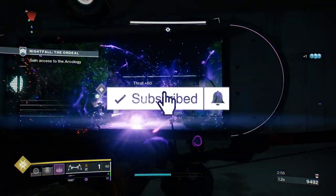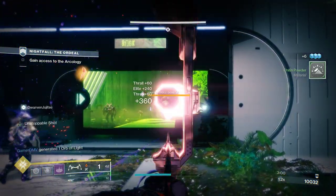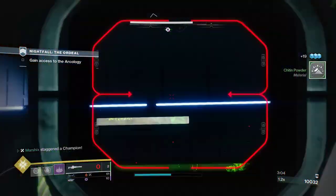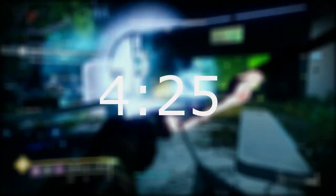Be sure to hit that subscribe button for more content and guides similar to this — it would really mean a lot. Like the intro says, we're going over the best ways to get Enhancement Cores, as well as Enhancement Prisms and Ascendant Shards. If you already know about all the sources, skip to the time on the screen — this will take you straight to the farm part of the video.